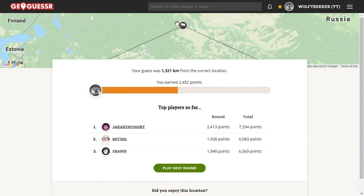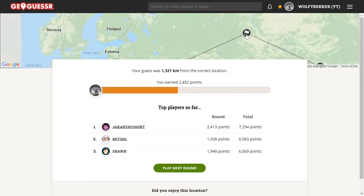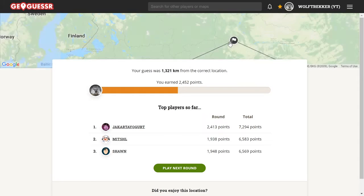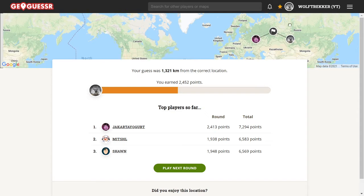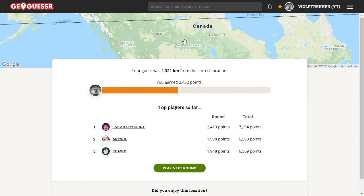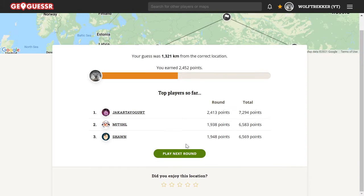Not great, but for Russia not awful. 2,400 — could have been a lot better. Jakarta also struggling. Difficult couple of rounds to start with — both Russia and Canada are very big countries and you can lose a lot of points getting in the wrong region. Next round.